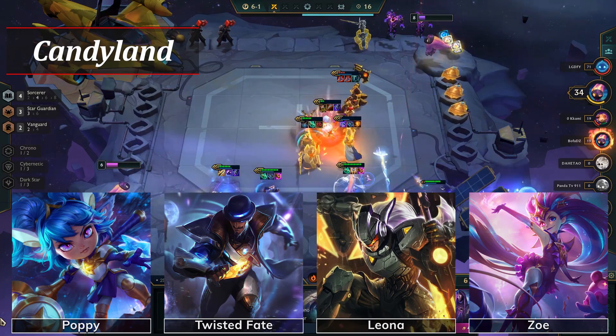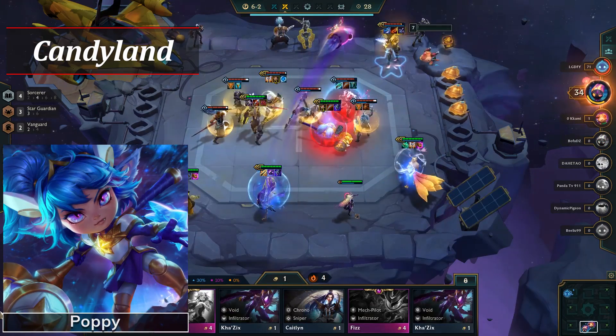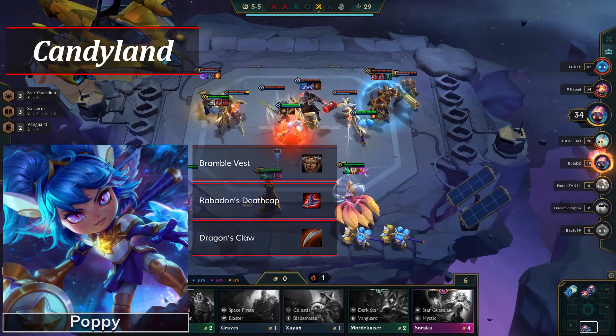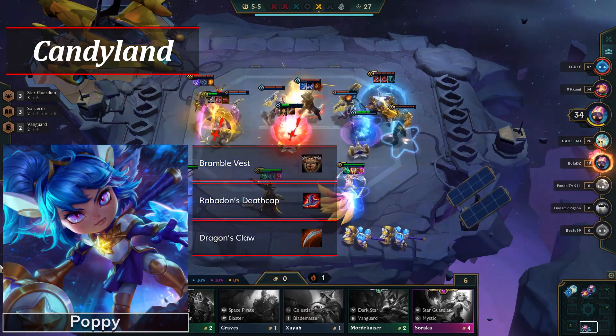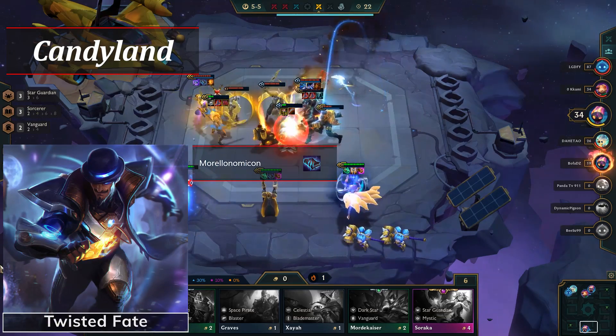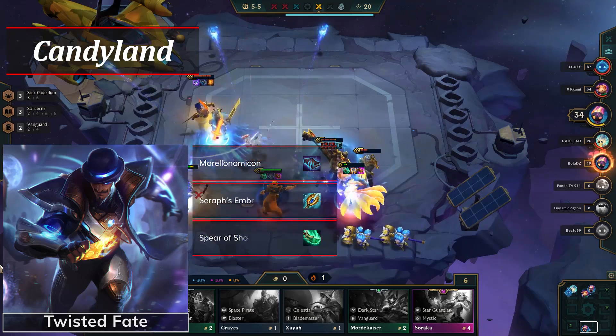Poppy has specific items: Bramble Vest, Death Cap, and Dragon's Claw. Other defensive items work, but you for sure need Bramble Vest. Twisted Fate requires a Morellonomicon, as his ability is AoE, and some type of mana items such as Seraph's or Shojin.